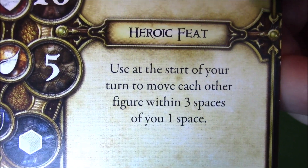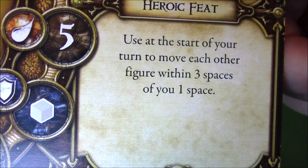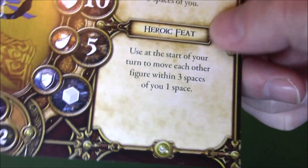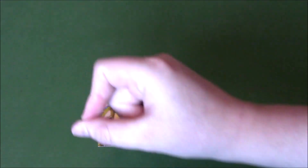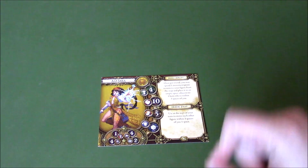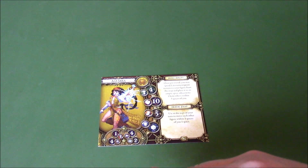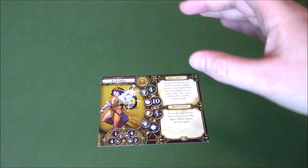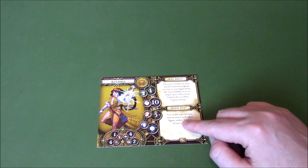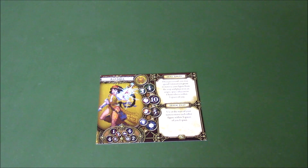Heroic feat: use at the start of your turn to move each other figure within 3 spaces of you 1 space. I've used this to excellent effect. You have to really think things through — decide which figure you want to move first. You can easily make a pathway, move heroes further, move monsters away, or put them in pits, lava, all that stuff. It's an excellent heroic feat and I love using it, but you really have to think things through. So Astara is my number one — I love her, she's just too fun.